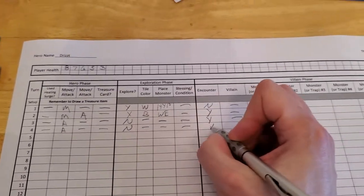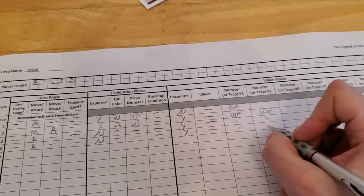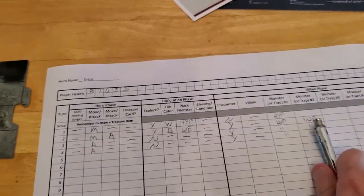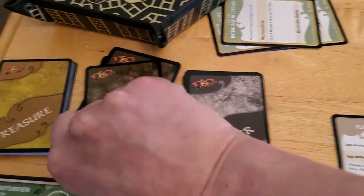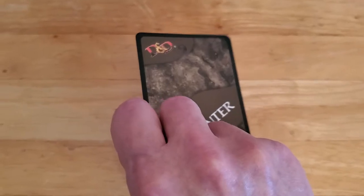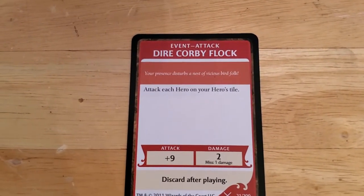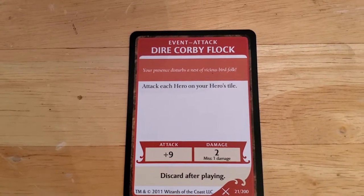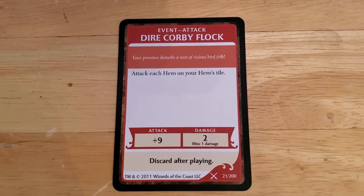We will have a forced encounter, no villain, and then we're going to have the same monsters as before. Let's draw the encounter and see what we get — the Dire Corby Flock: attack each hero on your hero's tile. Aw, man.